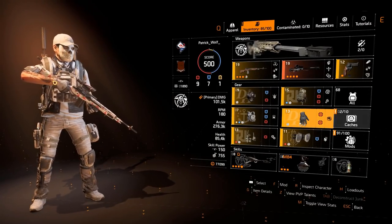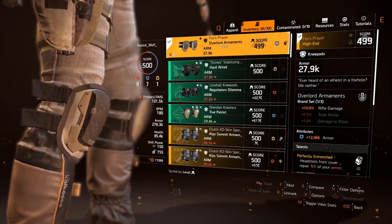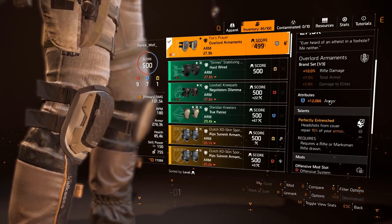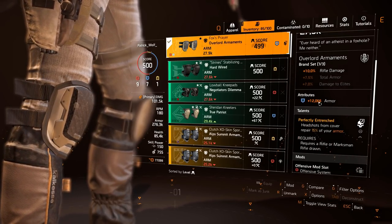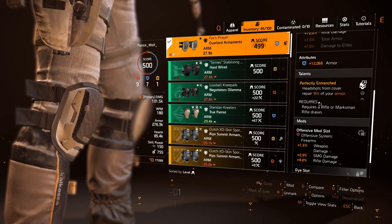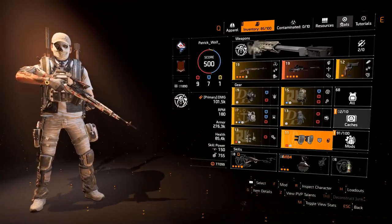Now the Fox's Prayer kneepads — we need this to recover our low armor. It's 12k armor, perfectly entrenched. Headshots from cover repair 15% of your armor — requires a rifle or marksman rifle. Put rifle damage on it. We get chunks of armor back. Let's go into the stats quickly.